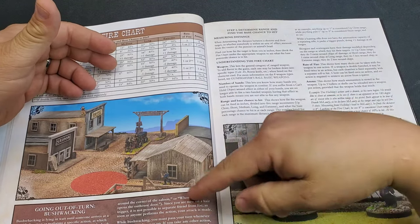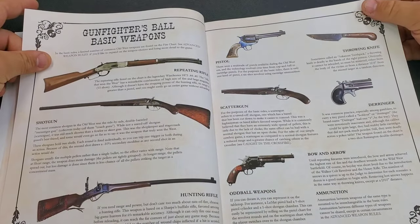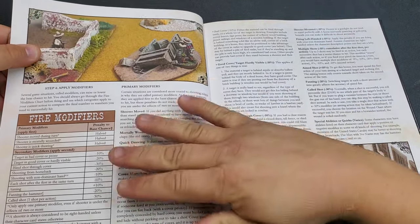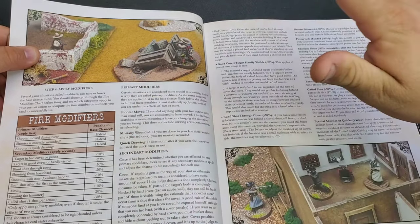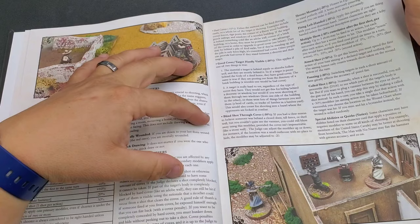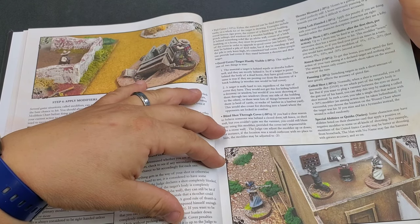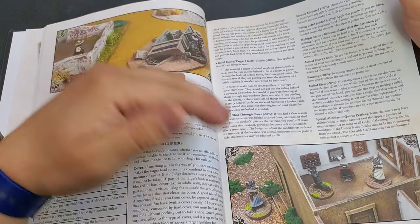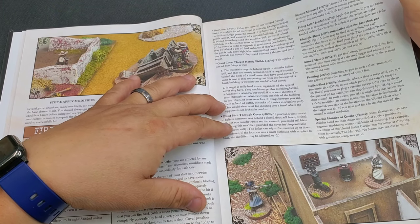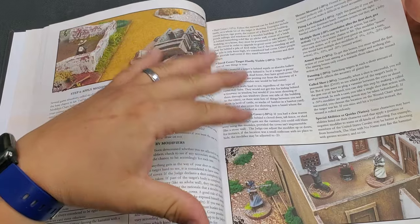Bushwhacking has rules similar to overwatch — determine the range, find the base chance to hit. There's a really cool section showing what the basic weapons look like. Fire modifiers include blind shots through cover, shooting on horseback, and similar situations. Primary and secondary modifiers cover cover, blind shots, firing left-handed, and shooter being mounted (minus 20%). An aim shot gives plus 10% — you must spend your first action aiming at a declared target and nothing else, and the aiming bonus only counts toward shots taken on the second action of that turn. Fanning is minus 20% since switching targets in such a short time greatly affects accuracy.